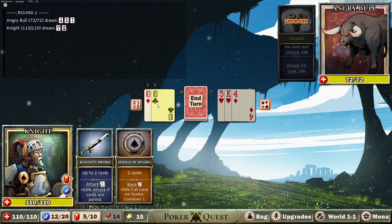So we draw our hand here. We only get to draw two cards right now, but there will be ways to upgrade that in the future. We draw two cards from the deck, and that is what we can utilize with our abilities. The Knight's Sword can take up to two cards and then we attack for the damage of whatever they add up to. Face cards are worth 10, and I believe Aces are worth 11. The Shield of Spades takes two cards and blocks damage equal to that amount.